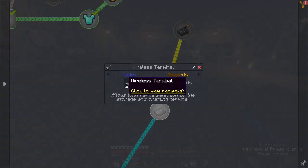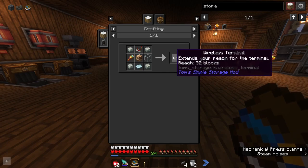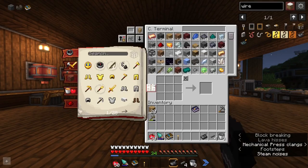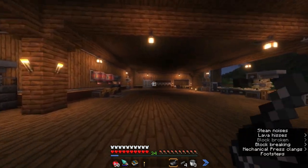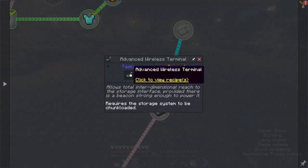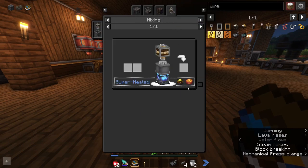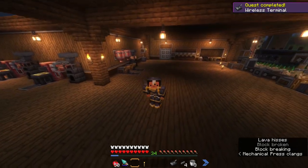We're also able to make one of these wireless terminals, which allows us to reach our storage terminal from about 32 blocks away. We do have to look at it — it's not going to access it anywhere wirelessly. But if we look at it, we can right-click and open it. We can also make an advanced wireless terminal that will allow us to access it from anywhere, but unfortunately that requires a Patsion, which we don't have access to yet because we'll need blaze cakes from the End. I'll save that for next episode.